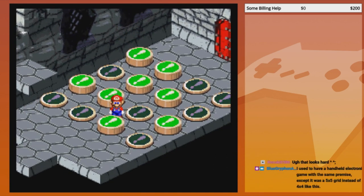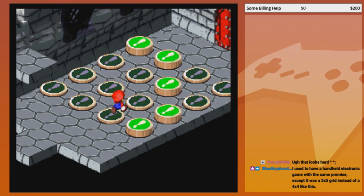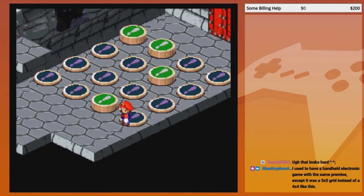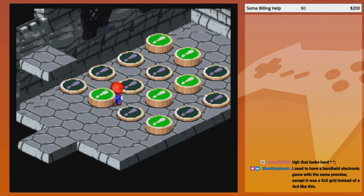It's almost like we've got something going on here. Yeah, for a second there — nice one. Wait, okay, so we're on to something. We're herding them around. I've used a handheld electronic game on the same premise except there was a 5x5 grid instead of a 4x4.